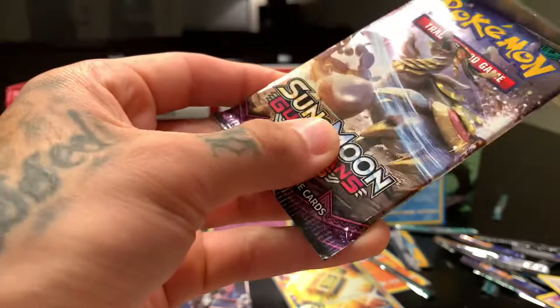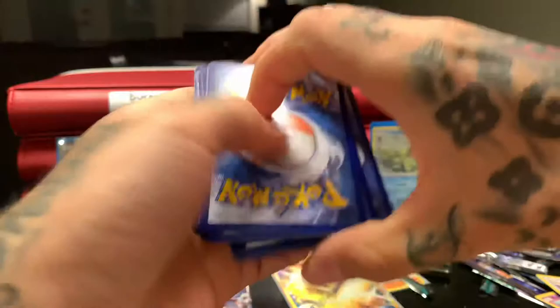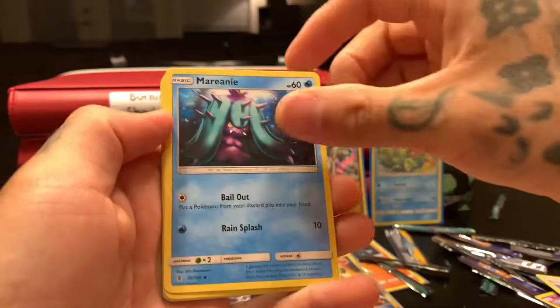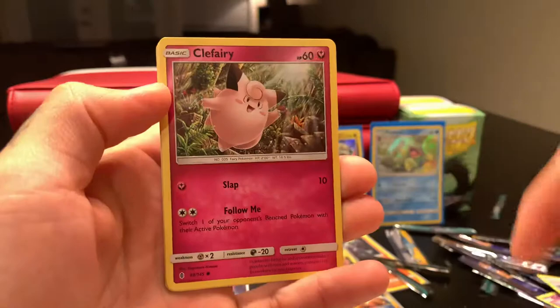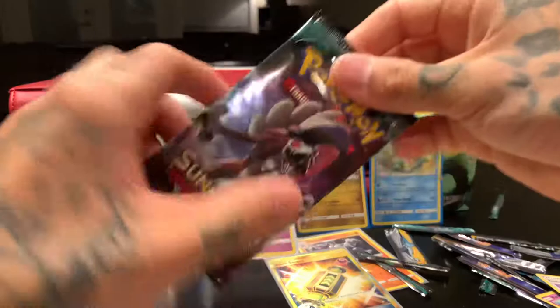Two packs left, let's get it! Fairy — no, metal. Lurantis, Lola, Scott, Magearna, Ribombee, Damp, Tentacool, Clefairy, Barboach, Carvanha, Lurantis — reverse holo — Rayquaza — non-holographic.